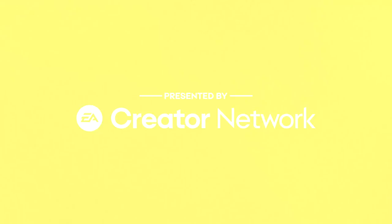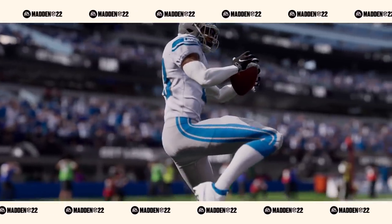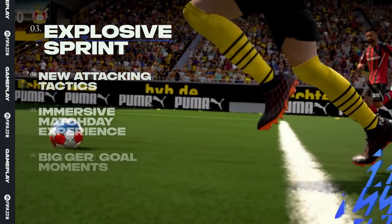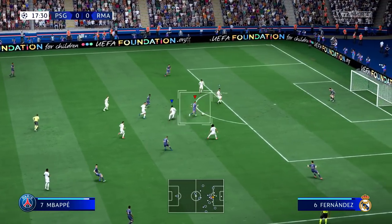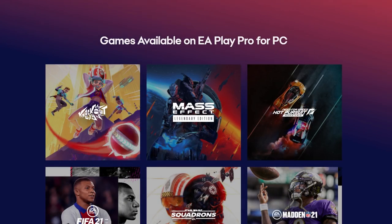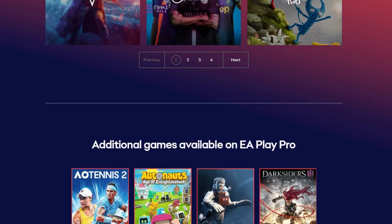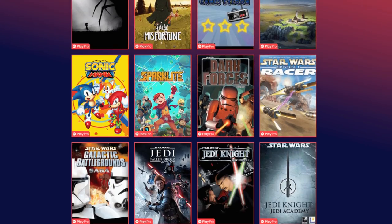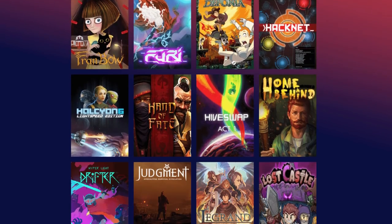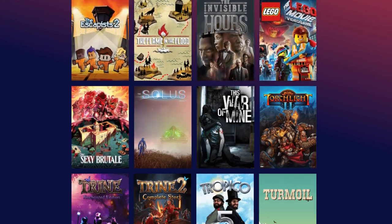This video is presented by the EA Creator Network, and I'd like to thank EA for providing me a code. EA Play Pro allows you to play some of your favorite games up to 10 days before the release date. On top of that, you'll receive exclusive in-game rewards and members-only content. When you sign up for EA Play Pro, you'll get 10% off any purchases within Origin, and instant access to a collection of EA's best-loved games. You can try out brand new games, and saved data carries over if you purchase the full game. New games are added regularly, so head to the EA website to find out more.